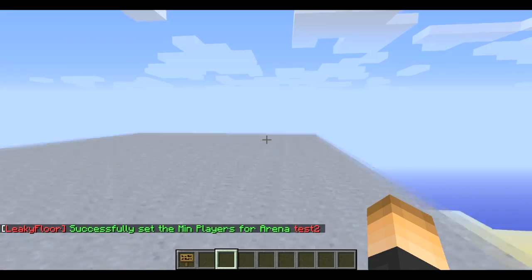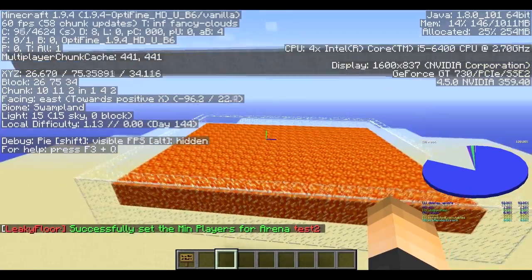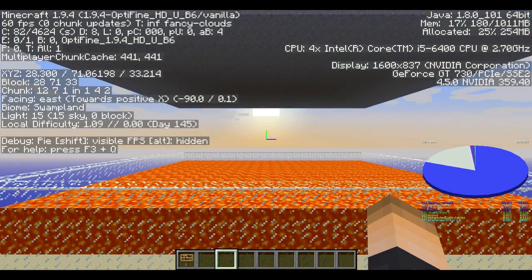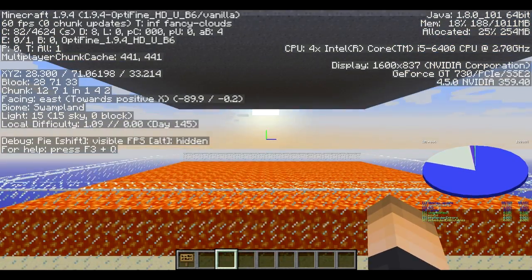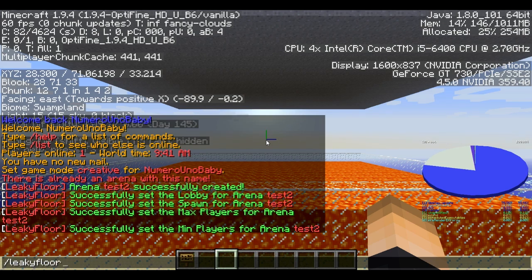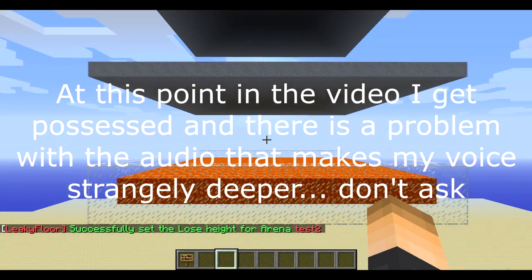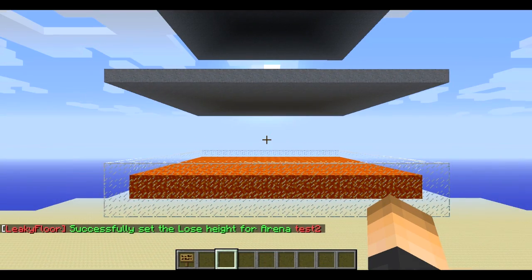Now like I was talking about earlier, we need to set our lose height. Let's take a look at our y-coordinate - pretty much whatever point you want your players to lose at. I'm gonna go with 71. So just use the command slash leaky floor set lose height, the arena name, and then the height - the y-coordinate. Hit enter - obviously it's gonna be different for you.